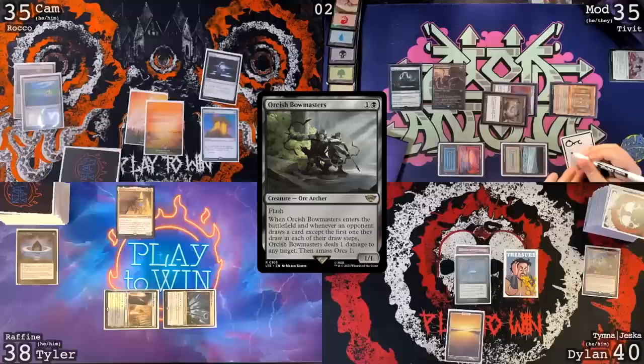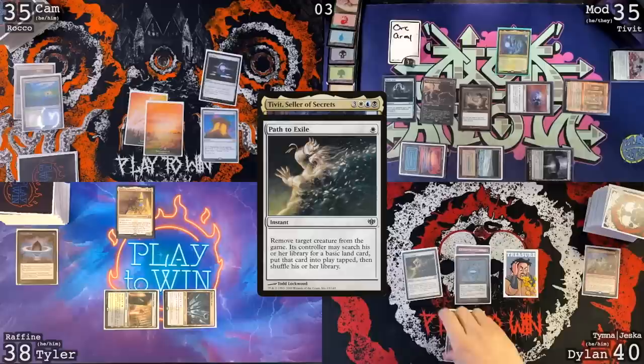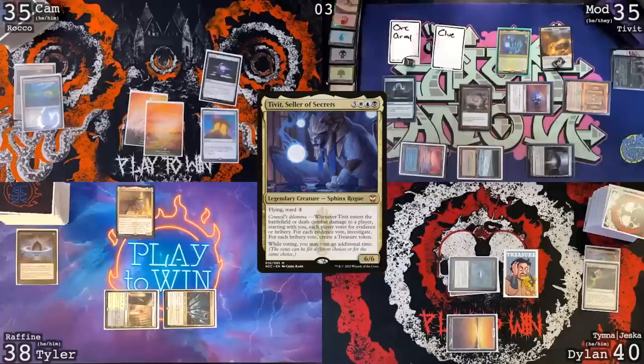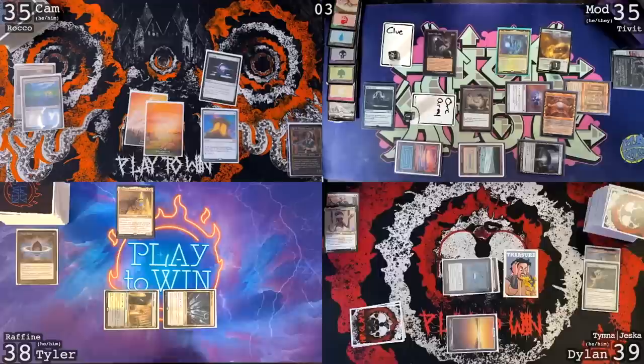Wait a minute — ETB trigger. I would like to hurt that monkey. Monkey's dead. I will create an Orcish Army and put a +1/+1 counter on it. Untap, Crypt trigger — even, so we're safe. Move to draw. Morphic Pool is my land for turn. Cast Tibbet Seller of Secrets. Can I respond to the trigger? Path to Exile targeting that Orcish Bowmaster in response. I have a Rhystic Study trigger — I will pay for it. You can search library for basic — I will not. Better than Swords. Trigger resolving — I'm going to vote for two treasures.